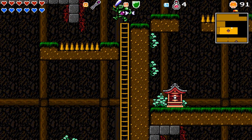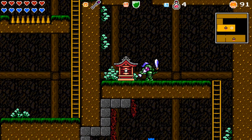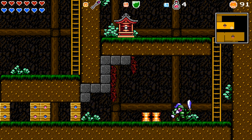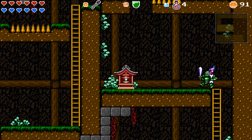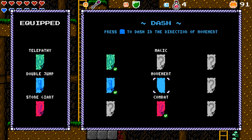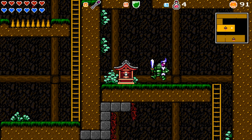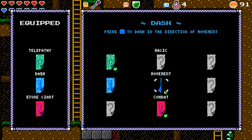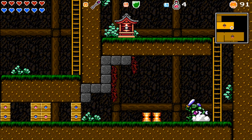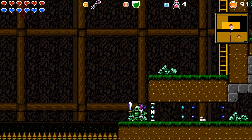Yep, there's the next major upgrade — the dash charm, so now I can dash forward. However, I will sacrifice my ability to double jump. So now I have fast movement.